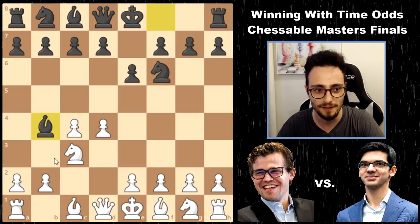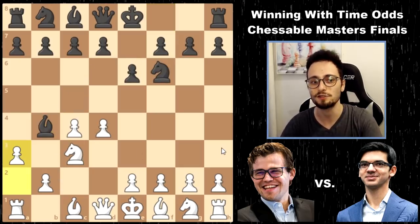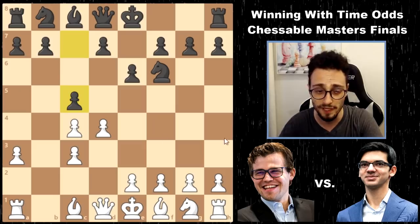Magnus started out allowing a Nimzo and then playing the move A3, which is not an extremely popular selection against the Nimzo-Indian, essentially making Anish clarify the situation and play c5.